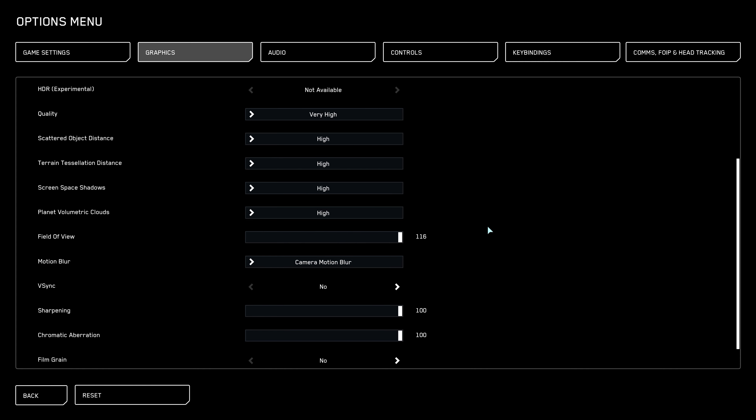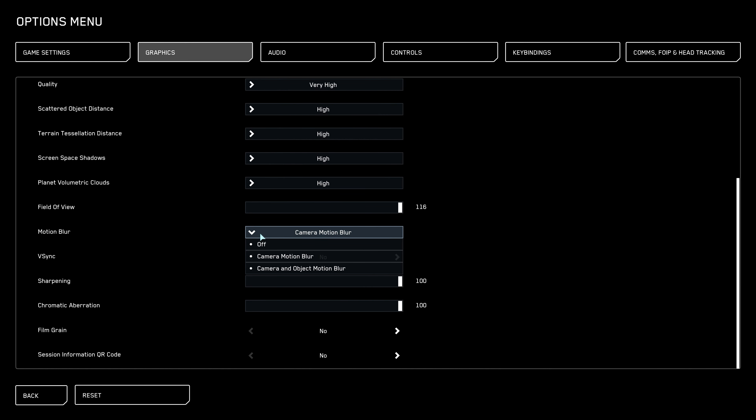One thing a lot of players are not aware of is the Field of View setting. When I entered the game it was around 85, which created a kind of zoom effect and made the game look bad with worse FPS. As I increased it and reached 116, I got a wider view and my FPS improved a lot. For motion blur — you can disable this to gain more FPS. You won't gain a huge amount, but it helps.